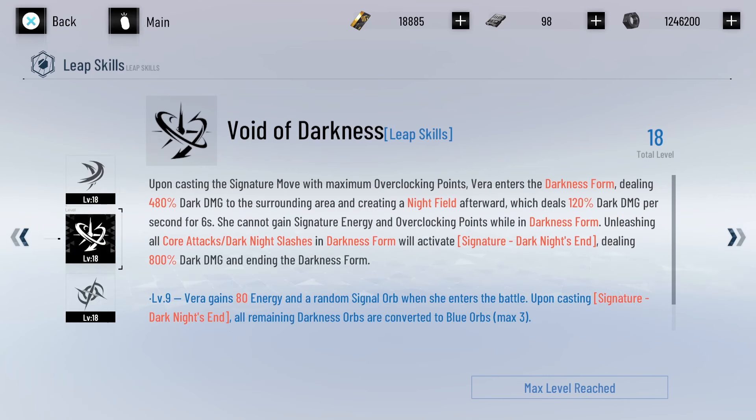The next leap skill is Void of Darkness. When casting the signature move with max overclocking points, Vera enters darkness form, dealing 480 dark damage to the surrounding area and creating a night field which deals 120 dark damage per second for six seconds. She cannot gain signature energy and overclocking points while in darkness form, and unleashing all core attacks and dark knight slashes in darkness form will activate Signature Dark Knight's End, dealing 800 dark damage and ending the darkness form. At level 9 she gains 80 energy in her signal orb when she enters battle. Upon casting signature, all remaining darkness orbs are converted into blue orbs with a max stack of three.